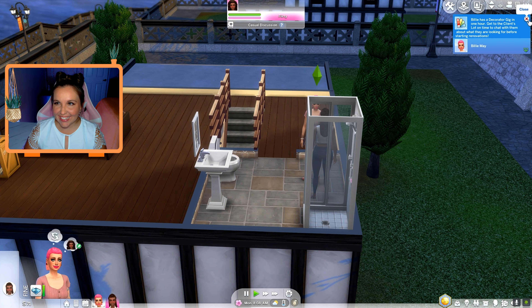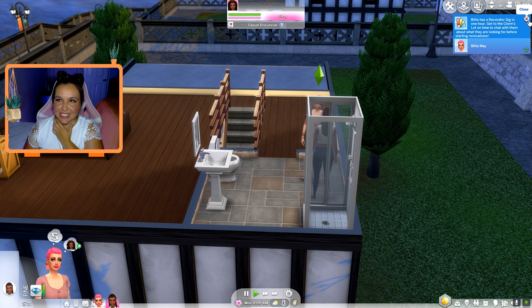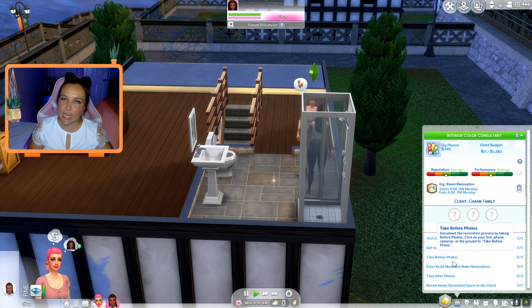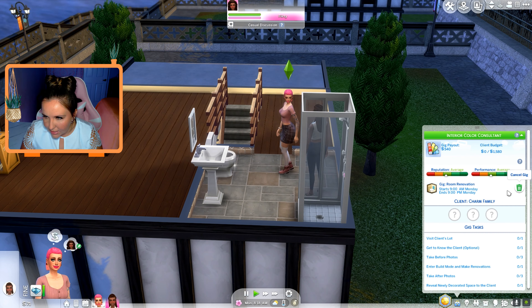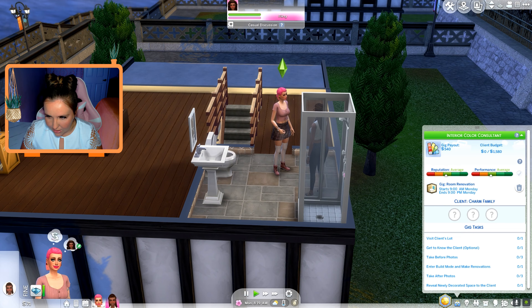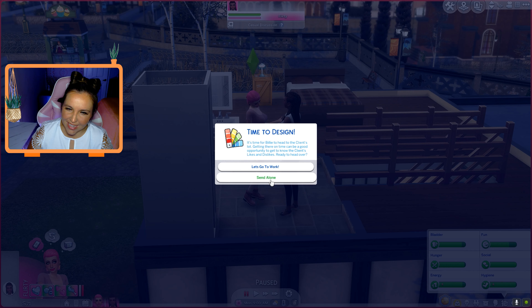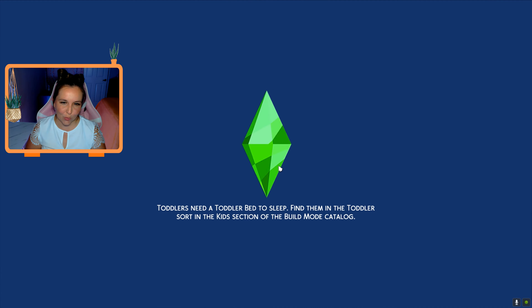It says Billy has a decorator gig in one hour — get to the client's lot on time to chat with them about what they're looking for before starting renovations. I didn't know you could send them alone. It's time for Billy to head to the client's lot. Getting there on time can be a good opportunity to get to know the client's likes and dislikes. Yes, let's head out, let's bust a move!